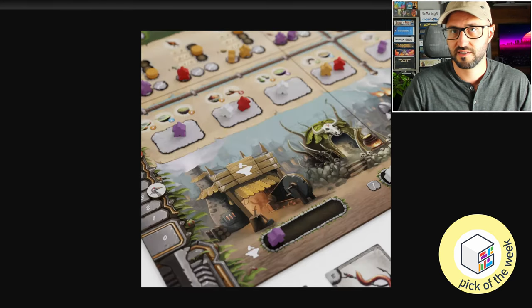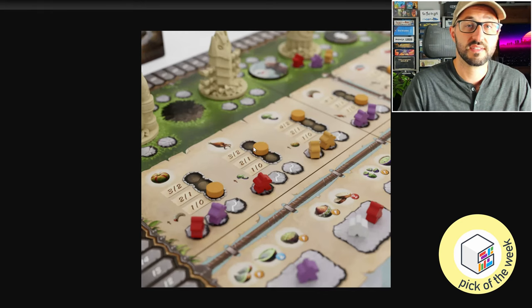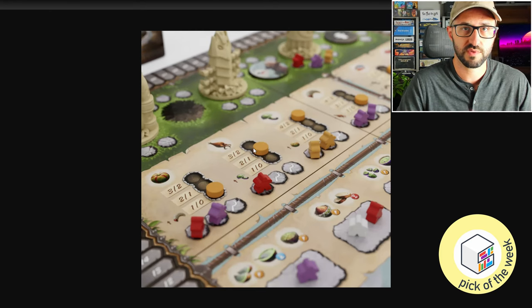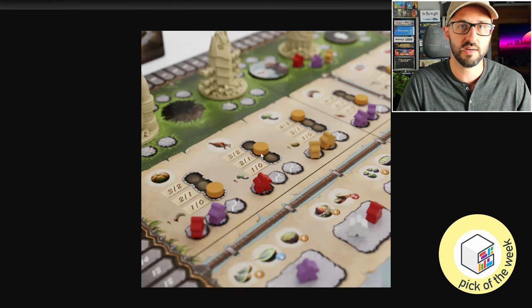In each round, players take turns putting their workers out on the main board. Unlike Agricola, you can put multiple workers in the same location if there's space. Similarly to Agricola, if any spaces aren't used, the amount of resources there will increase. But instead of piling more resources there like in Agricola — which can get really messy — this one just uses a token that you slide up a track.